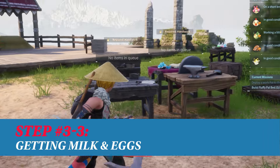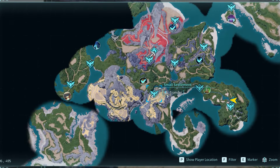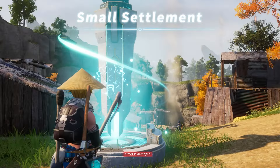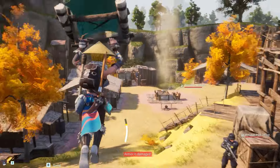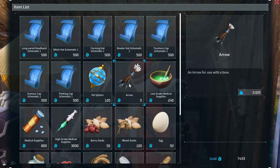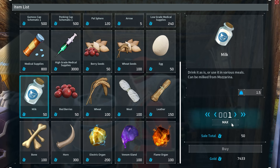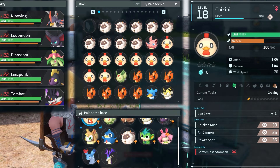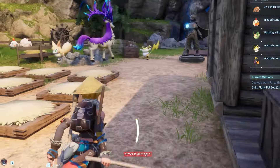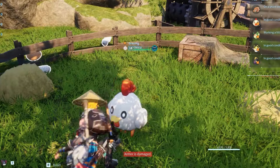Next we need milk and eggs. The fastest way to get milk and eggs is to buy them from the small settlement vendor. The small settlement is located at 72 by minus 489 on the map, just west of the Plateau of Beginnings. While milk can be annoying to get, eggs are a little easier — you can get those for free by throwing Chikipi pals into a ranch. Assign multiple and you'll be swimming in eggs. I still recommend buying milk though.